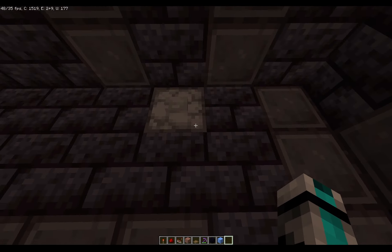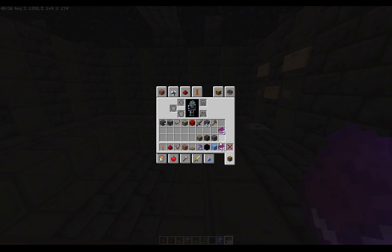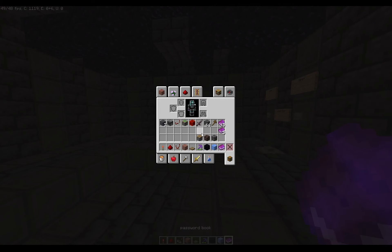These are keycard readers. Essentially what you do is you take this book, and it has to be the unread version — because otherwise it will add a tag. If you read it even once, it doesn't work. I've just put 'password placeholder' in here; you can put whatever you want in there. The read version of the book isn't going to work.